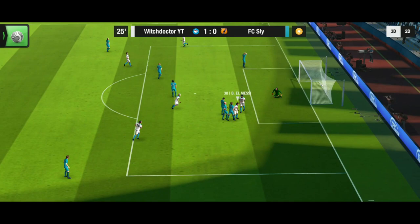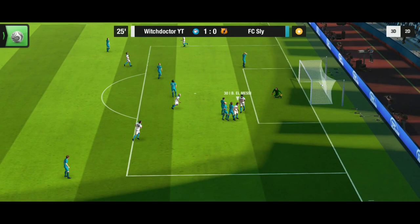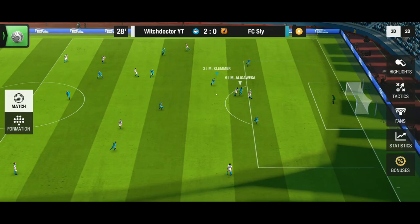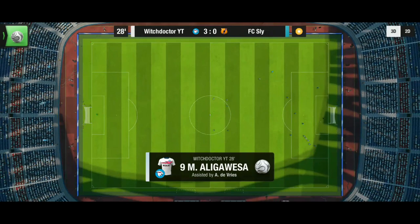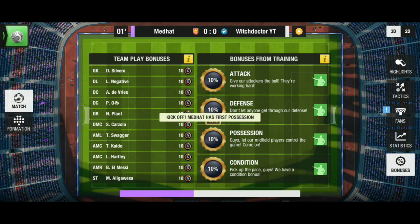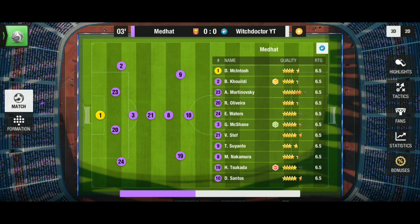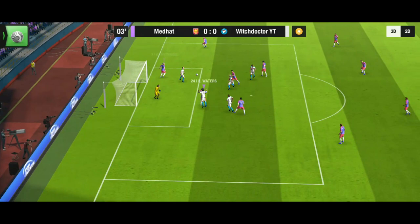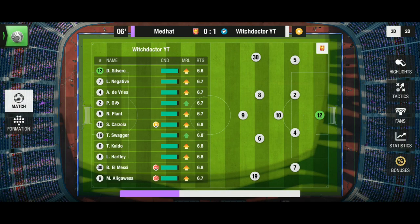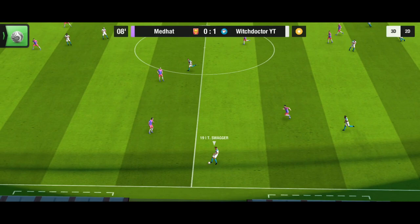On the downside, most opponent goals will come from counter-attacks — I experienced this a lot. You can possess the ball and then concede from the one chance the opponent gets. Another issue is the very high defensive line, meaning the DL and DR will always be busy against the opponent's AML and AMR. Additionally, no player on this team can be a weak link — everyone, including the DL and DR, has to be at least decent since they mark those wingers by themselves.